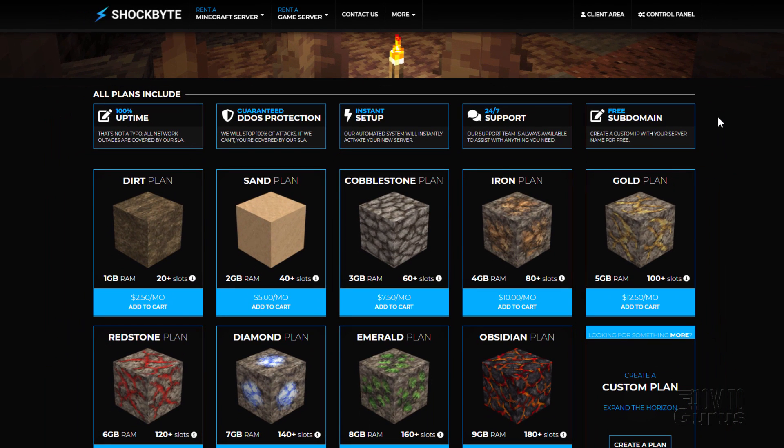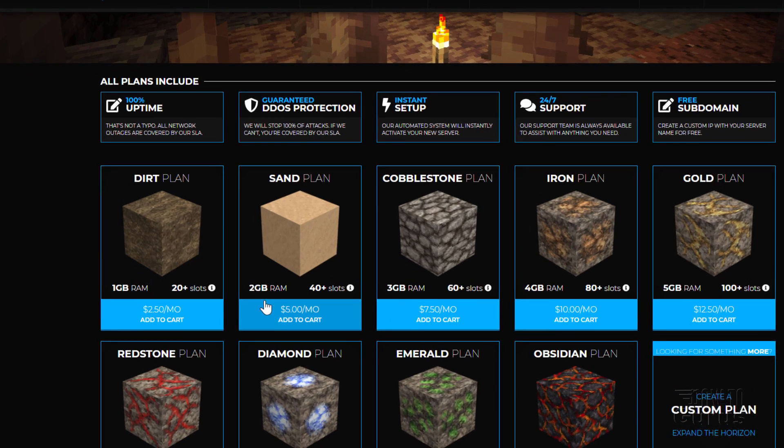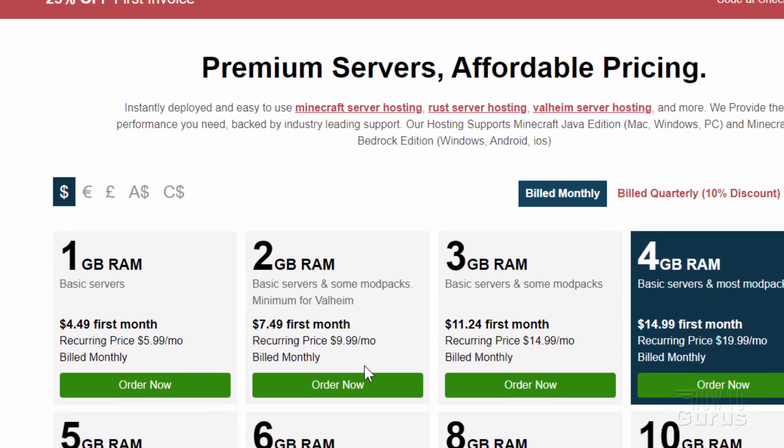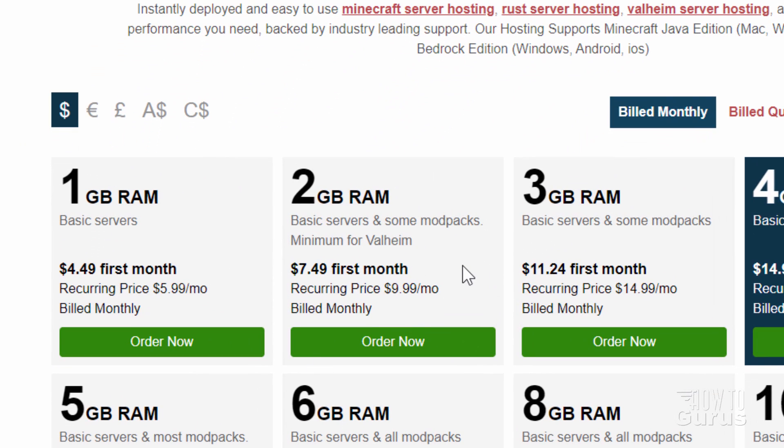My recommendation is to not go for the cheapest plan — go one or two steps above. I think a good starting point is 2 to 3 gigabytes of RAM, which is enough to begin using mods in your game. At 1 gig, there's not enough memory to run mods and still do anything with it. I think 2 gig is the bare minimum for a little flexibility in how you're setting up your server. I've set up my own Apex server with 2 gig of RAM and will be using it for future videos.